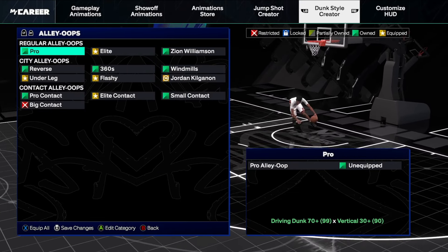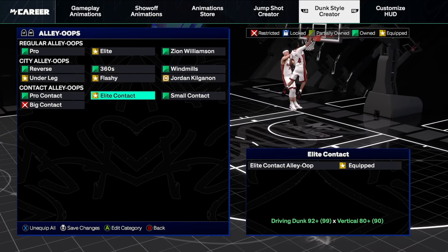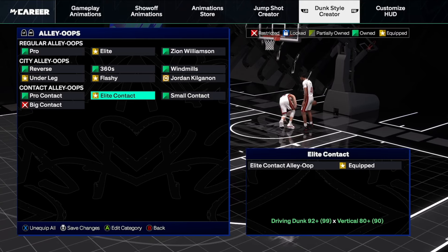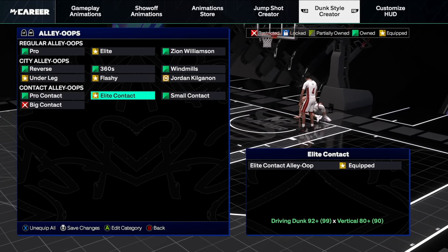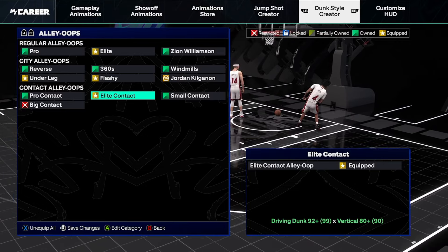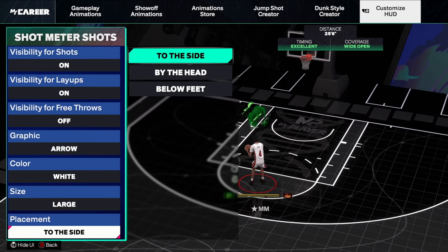Contact alley-oops are pretty much similar to last year. If somebody's coming down the lane and you're in front of them, what you want to do is tap down on the left stick and double tap — and I'm telling you, if you know how to set people up it'll work almost every single time. You can put people in a post, throw it up, and it'll work. It's very consistent. The contact alley-oop is a lot more RNG than trying to do a regular contact dunk.